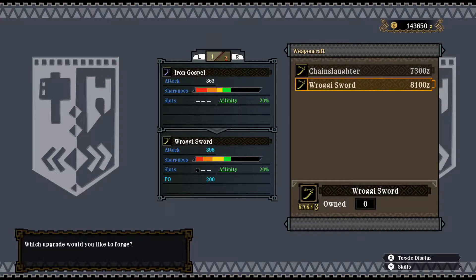That's one option. And the other one is the Ruggy Sword, used with Ruggy Parts. Pretty much the same upgrade and raw attack. Different kind of sharpness — it gains in yellow but loses in green. This one has a slot, so I could actually gem in the Cold Resistance, and it comes with a Poison status, 200 of it. So it's not a bad weapon versus the Great Baggy.